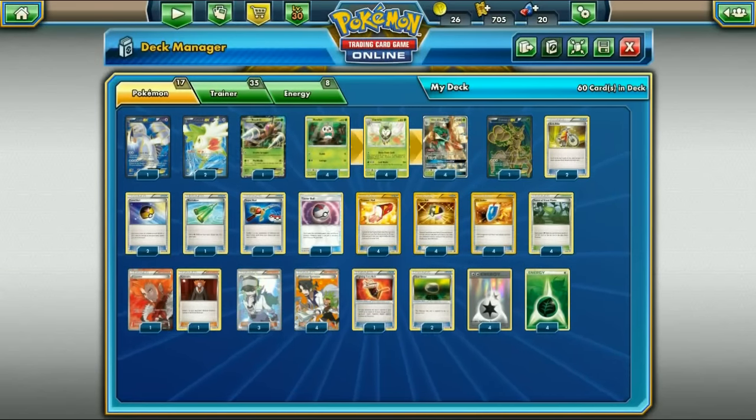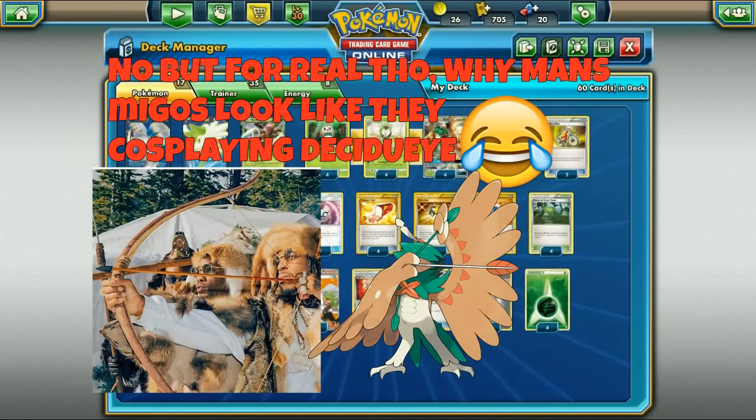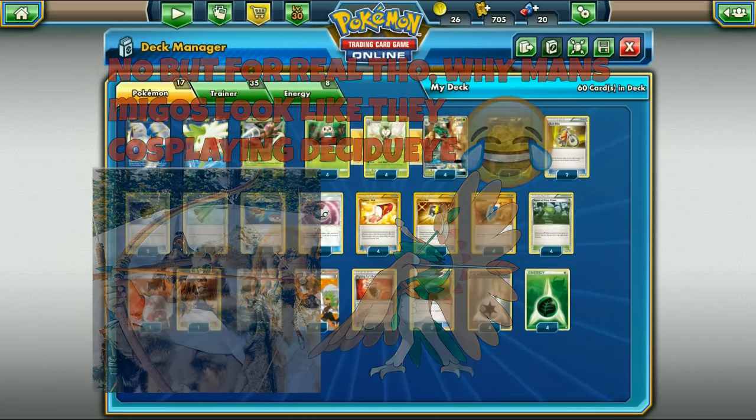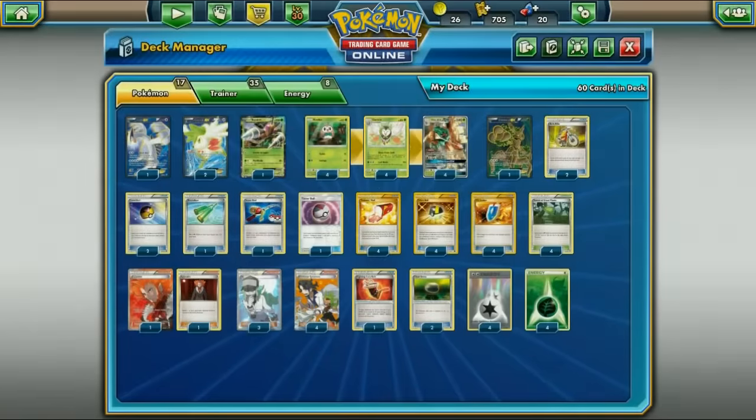I've got a lot of ideas in mind - Decidueye Latios, Decidueye with Tauros, Decidueye Hoopa, Decidueye Seismitoad, so many Decidueye decks to cover. But we're going to use my favorite one right now: Decidueye with Lugia and one Trevenant. This deck uses Decidueye as one part of your attacker, sometimes with Razor Leaf, but you may also use other attackers.